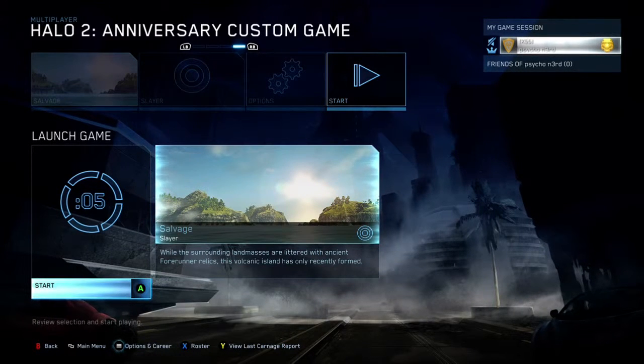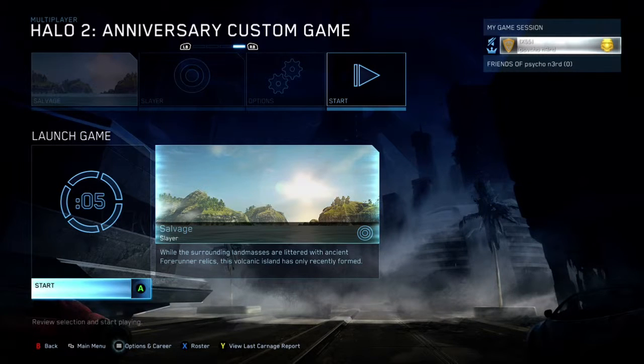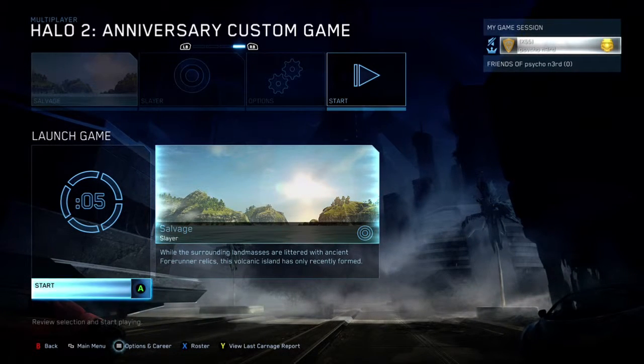Hello again, this is PsychoNerd with another one of my maps in the Halo 2 Anniversary Forge. This map is called Salvage, and it's built on the Awash template. It's the first one I've shown that's built on Awash.